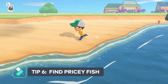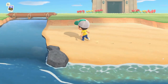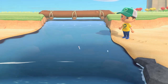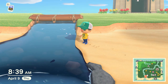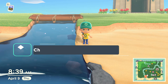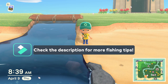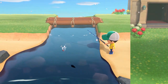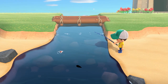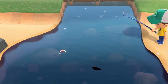Tip number six: become a better fisherman. Beginners may not realize the potential amount of bells you can get early on. You'll want to dig up clams to make fish food, then find out where to put the fish food so you can land the big expensive fish. This is especially useful early in the game when you're struggling for bells. As a side note, on rainy days fishing is a little bit better, so save some Nook Miles for rainy days to help catch different types of fish that sell for a lot more.